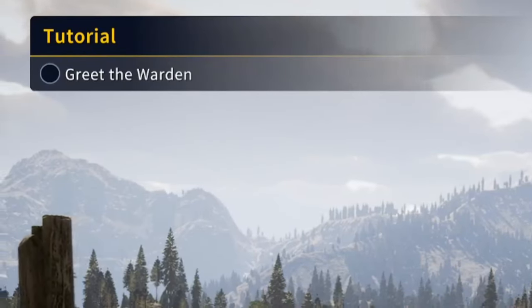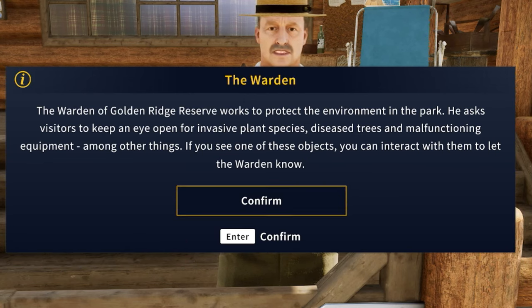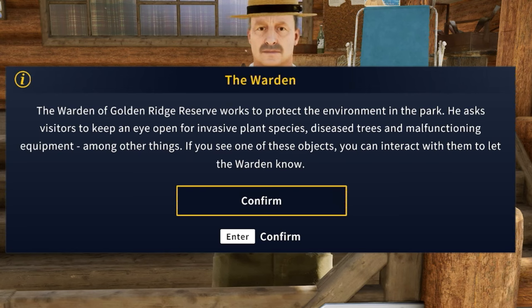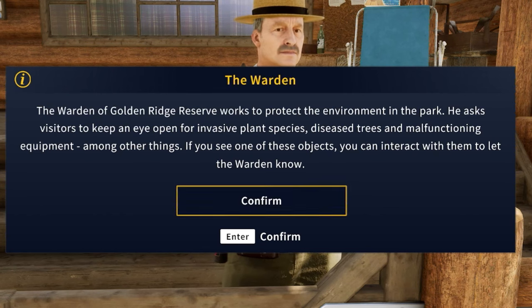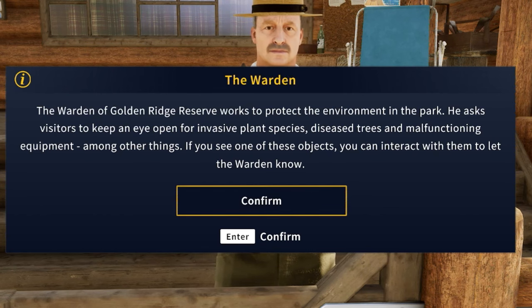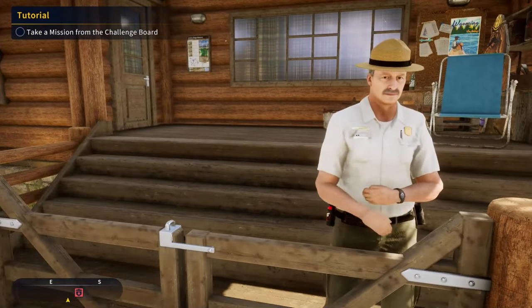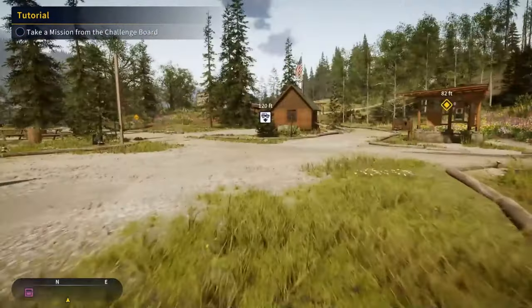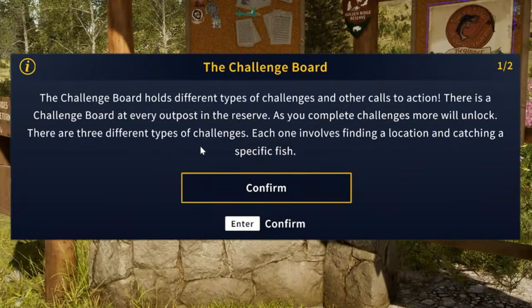Now they want us to go greet the warden. The warden of Golden Ridge Reserve works to protect the environment in the park. He asks visitors to keep an eye open for invasive plant species, deceased trees, and malfunctioning equipment. If you see one of those objects, you can interact with it to let the warden know, and this will actually give you XP. Now we've met the warden. Once you've unlocked all your outposts, you want to go to all of the boards — this is how you pick up missions.